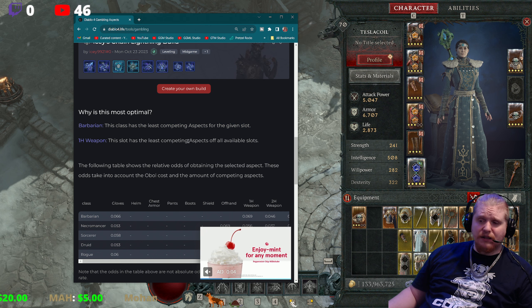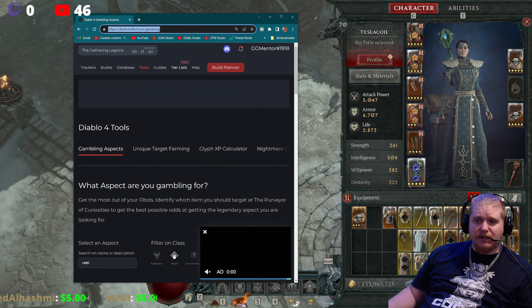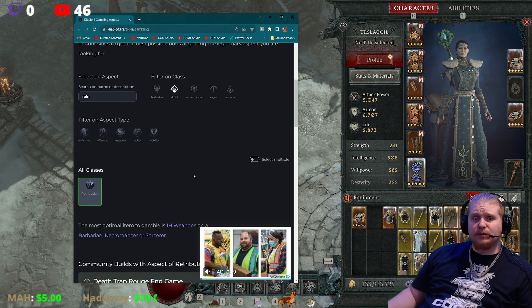It's really simple to calculate — we just write them all down and figure it out. This is over on Diablo4.life if you want to use this gambling tool; it works for all the classes and all the aspects.